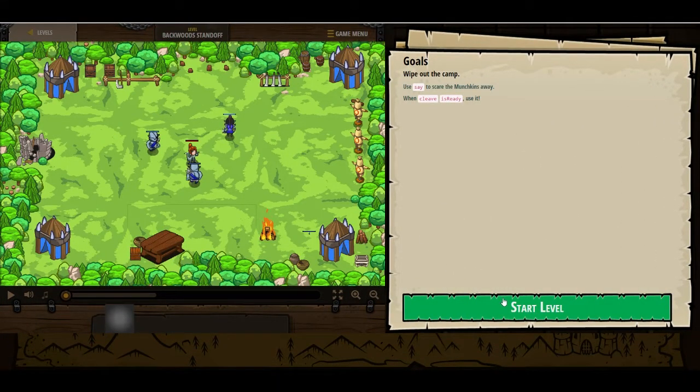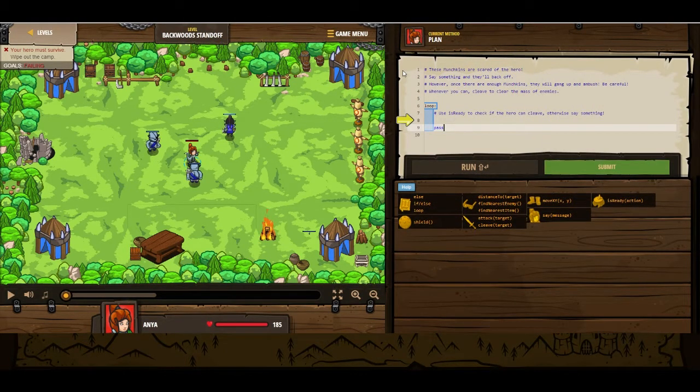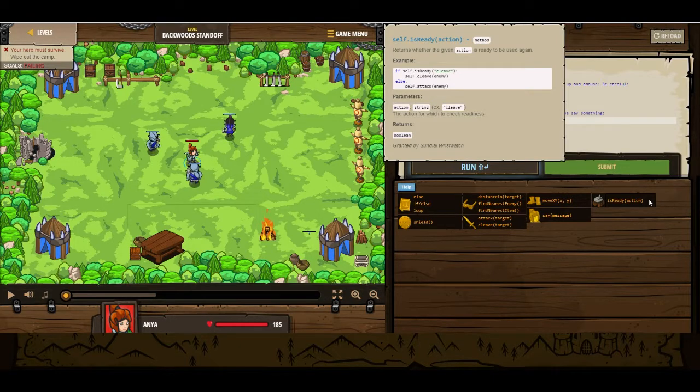The goal is to wipe out the camp. Let's see what the comments here say. These munchkins are scared of the hero — say something and they'll back off. However, once there are enough munchkins, they will gang up and ambush, so be careful. Whenever you can, cleave to clear the mass of enemies. Use isReady to check if the hero can cleave. Otherwise, say something. So if isReady — I believe it's in quotation marks, but let me just make sure it is.